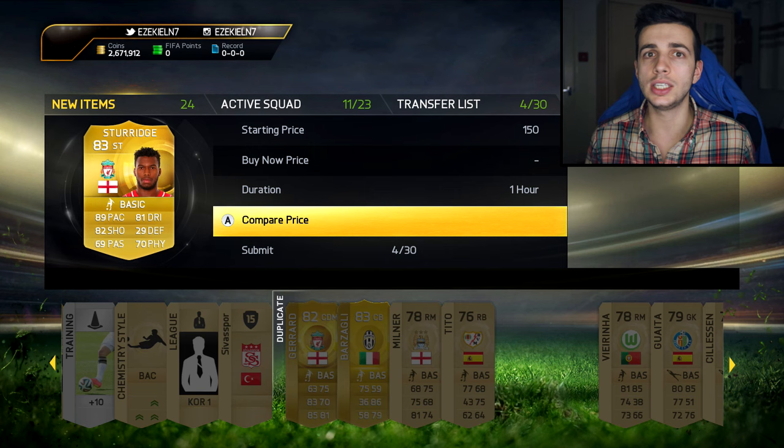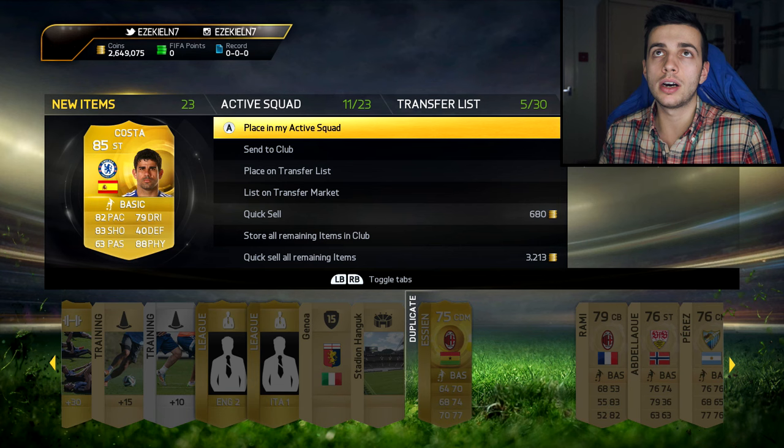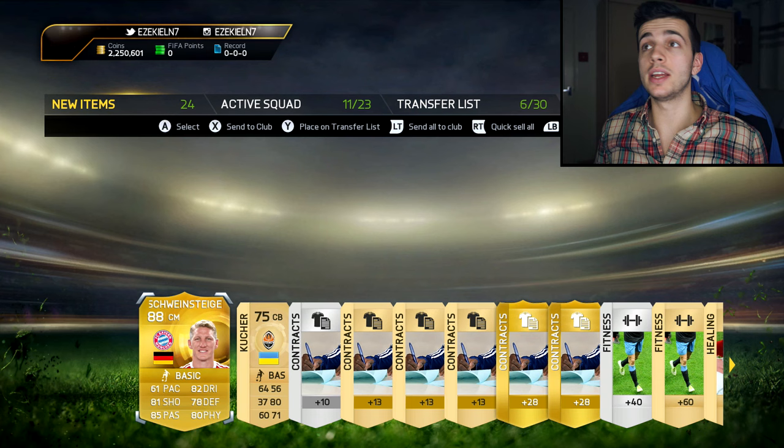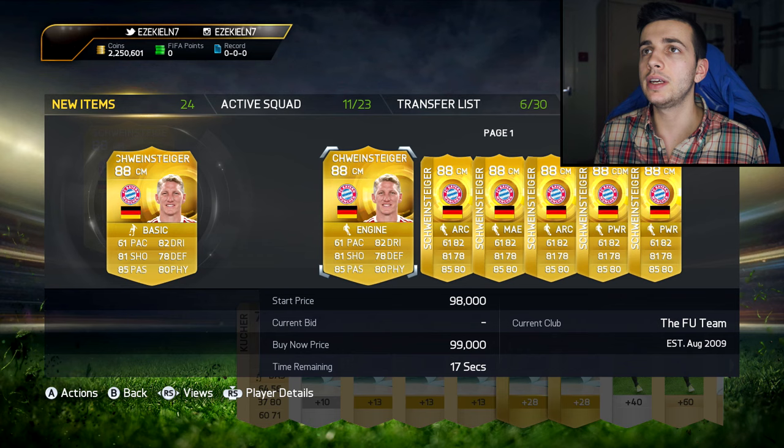Costa again. I know our pack luck has not been great so far, but Costa again — he's our most expensive player. Yes, Schweinsteiger! 88 rated. I've been waiting so long for a decent half-decent rating. We've got Schweinsteiger — he might actually be our most expensive player. Let's have a little look — we've got 26k on a bid. That's alright.